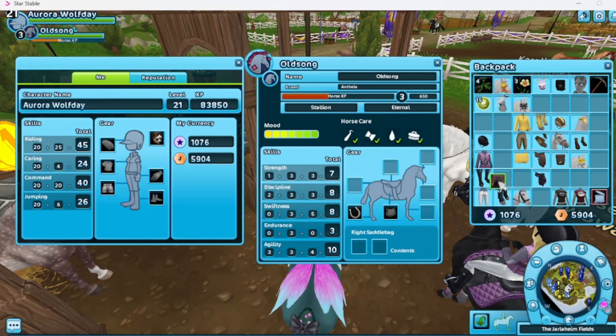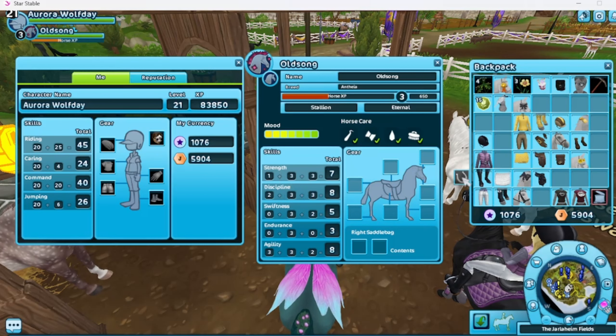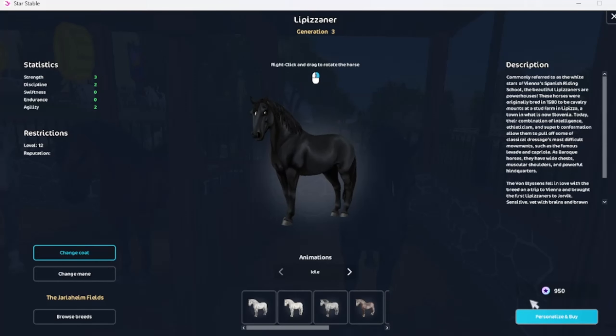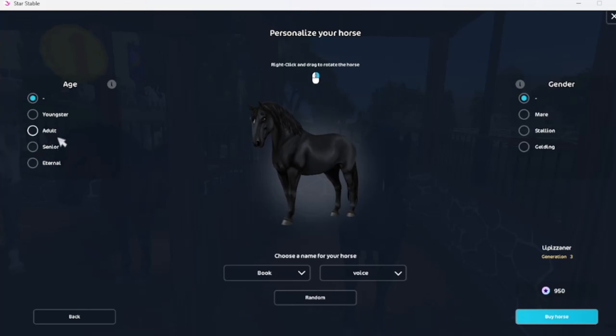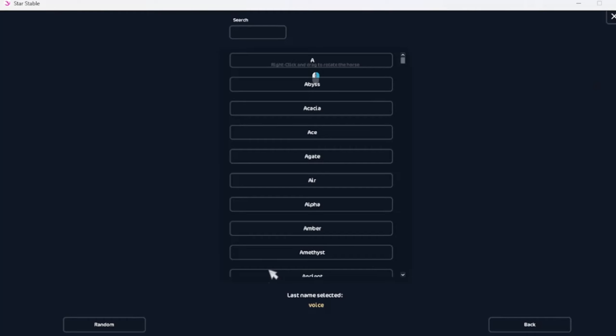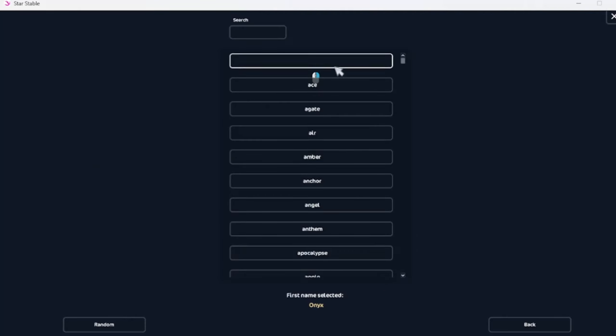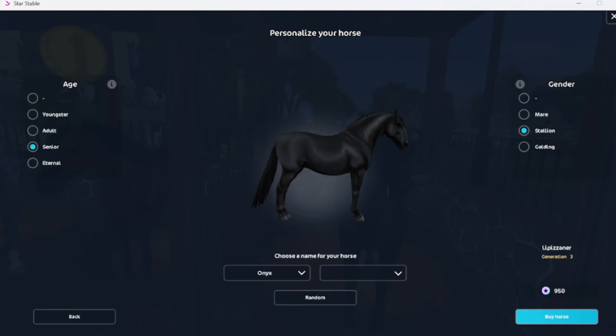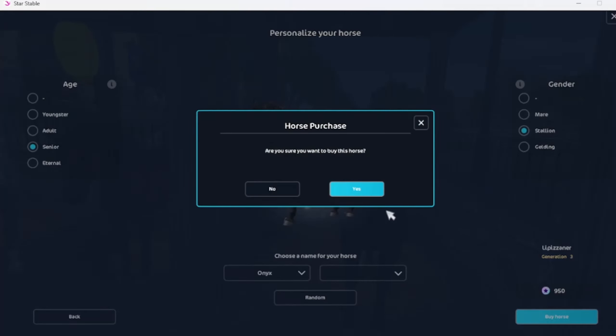I already know which one I'm buying, I've already planned this out perfectly. This black boy — this bad boy is coming home with me. He's gonna be a senior stallion and I'm naming him Onyx.